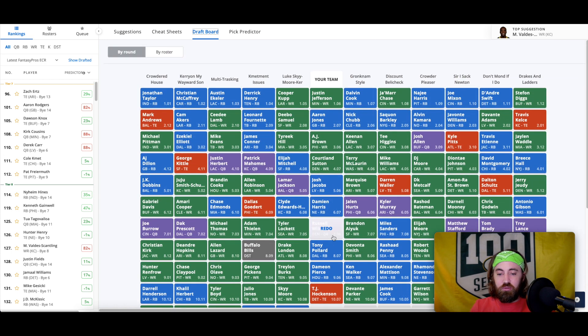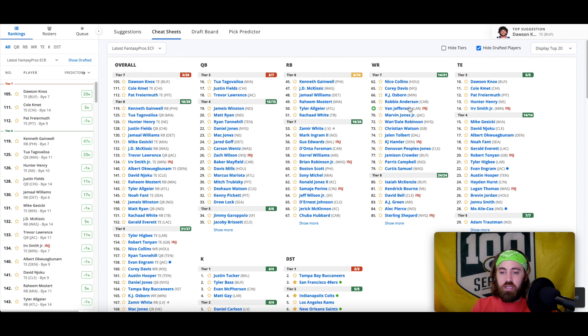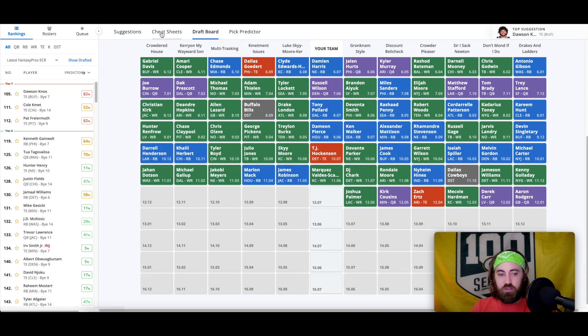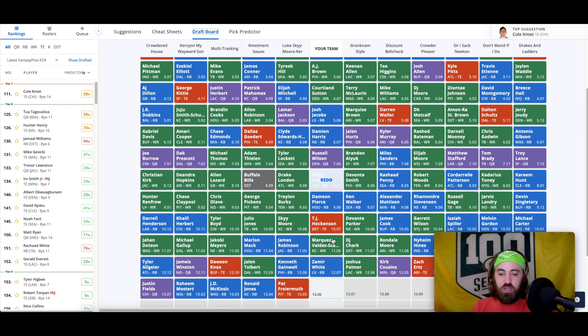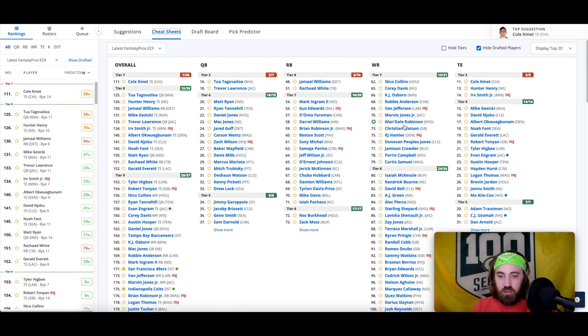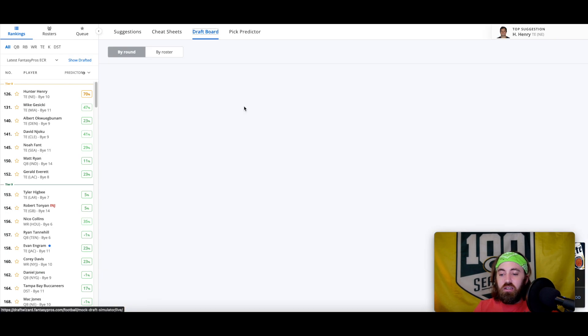TJ Hockenson here — I don't have him incredibly well-ranked this year, but he's still my sixth tight end. I think enough of him, and I'm able to get a guy I absolutely love here late with a lot of upside, so we'll take Zamir White. Whatever — in round 12, that's about the time you need to grab him. We have Houston; I'd take Nico Collins but I really don't like having two Houston players. Isaiah McKenzie feels like a nice floor guy I can take right at the end.